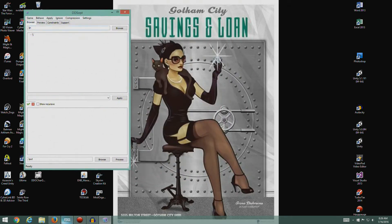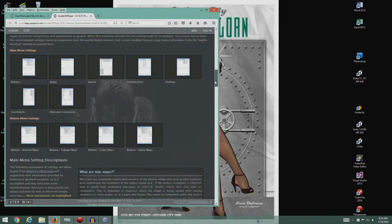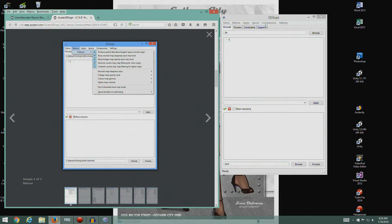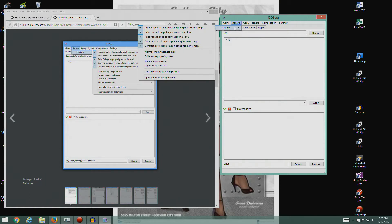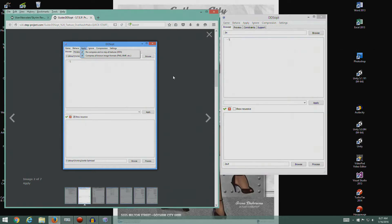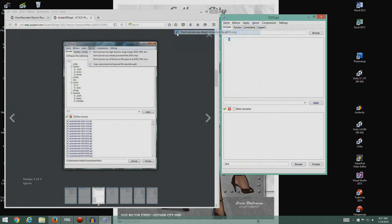There we go. So let's grab our web page. I'm going to reduce this a little bit. We're going to set up these settings real quick. So under Behave Textures, make sure these are set up right. Looks like everything here is fine, set up the way we want it. Apply. That looks good. So this seems to be so far so good. We're going to turn this one off, and I'm going to turn this one on. So that should look like that. Looks good to me.